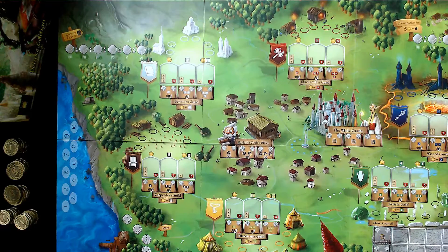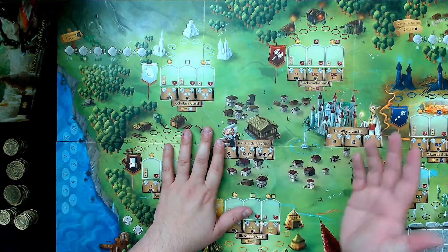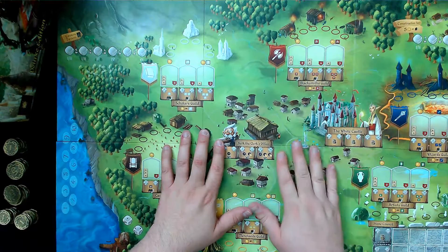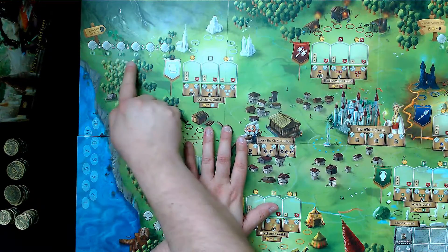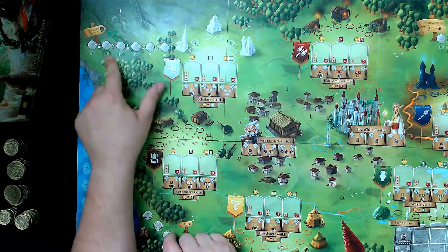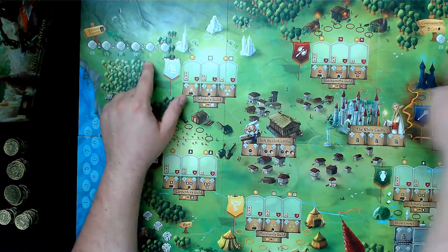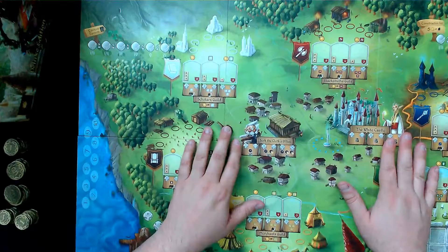One of the cool things about this too is you can see there's dice — so you place the die there and that basically gets you the action. But here's the more important part: some of these locations, like here at the Cavern, you get this less-than-or-equal-to symbol. Once you place a die on that track, that determines what numbers can be placed there. So that is a way to actually lock people out of some of these locations in the construction yard and the Cavern Tavern — which are pretty crucial locations.